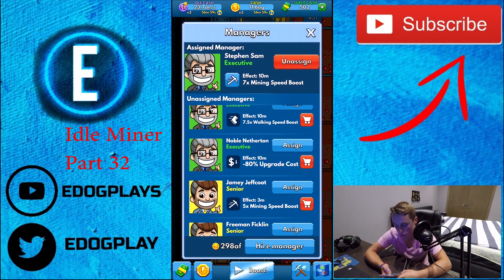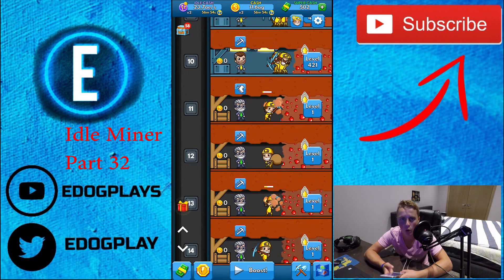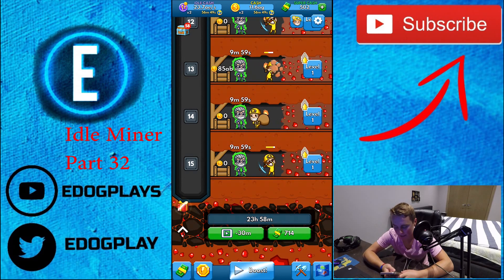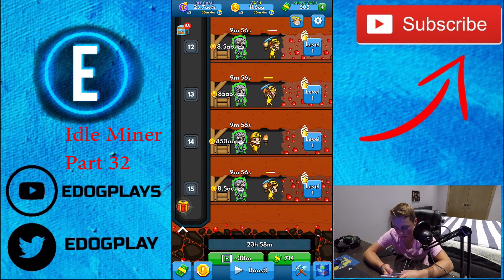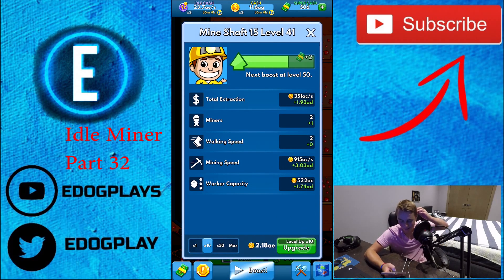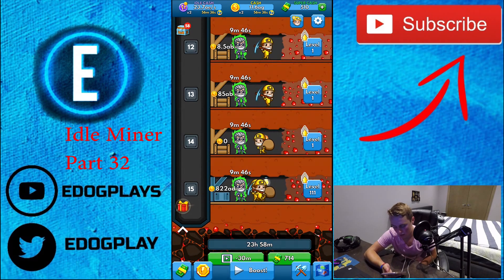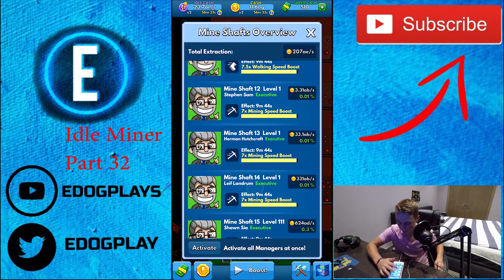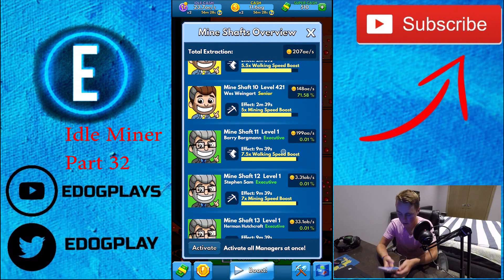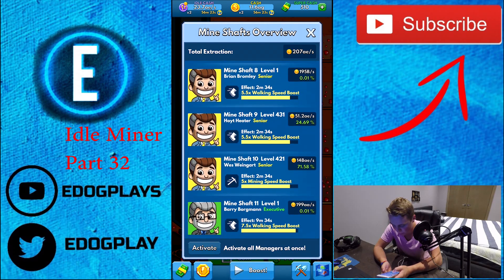We're going to click activate. I just want to make sure to start off our elevator can handle it — it looks like it can. I can upgrade it 20 times; these upgrades cost nothing, that's 1 af. What percentage is the bottom one making already? About 0.3 percent. Whoa, what's making so much money — 2471 percent?